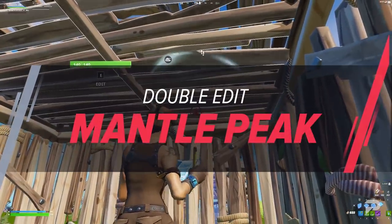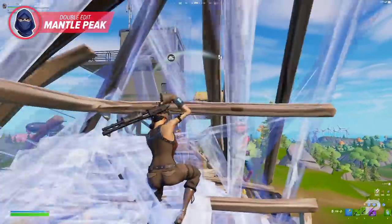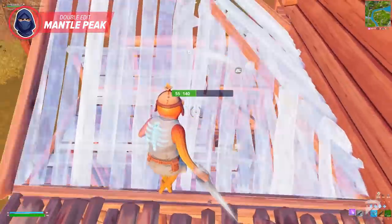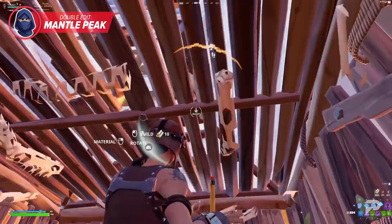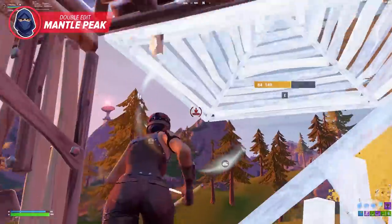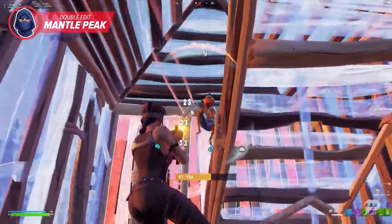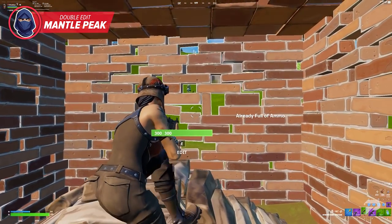The first play on our list using the new mantle feature is the double edit mantle peak. When done correctly, this peak allows you to have an absolutely insane angle on your enemy without being seen hardly at all. Your cone will phase as you peak, making it extremely difficult for your enemy to trade shots with you. After taking your peak, you're going to fall right back into your box, surrounded by full protection. From here, you can attempt to finish off your opponent with some piece control if you're able to hit them hard enough. This is going to be a play that you want to do when someone is pushing your box.